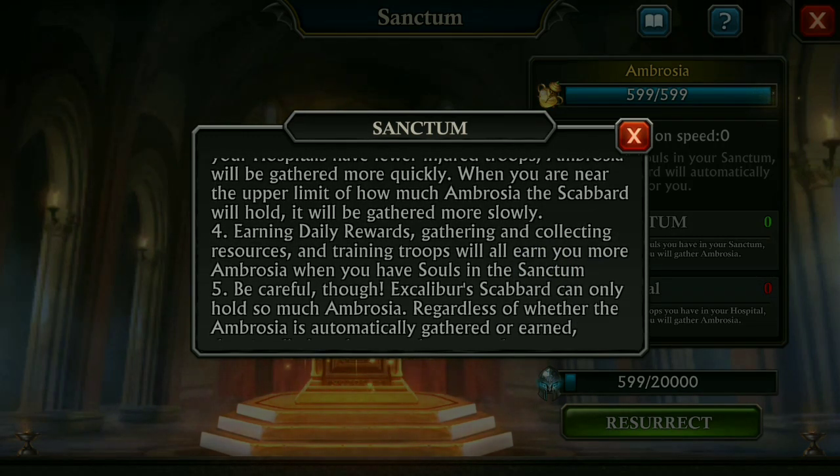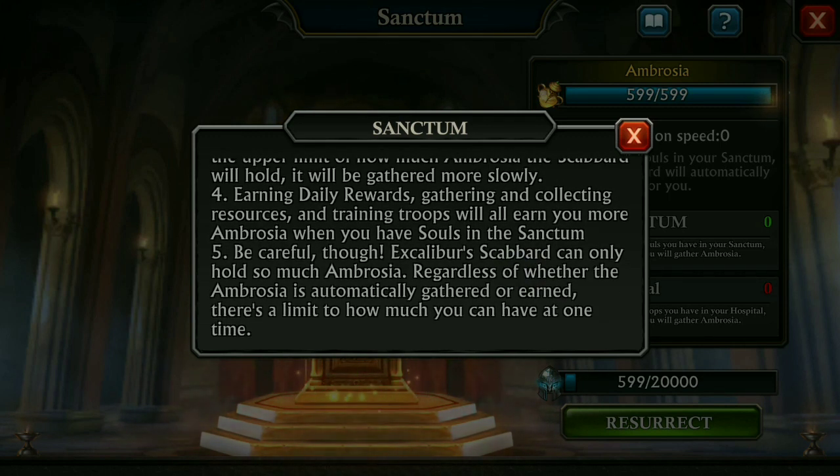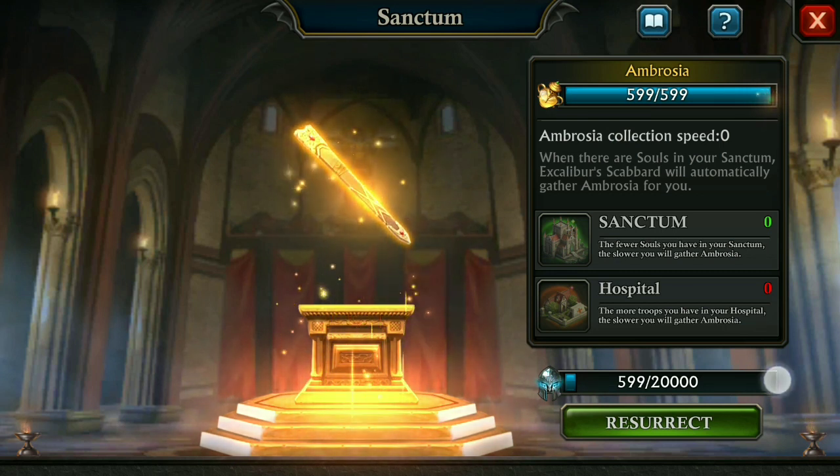When you are near the upper limit of how much ambrosia the scabbard can hold, it will be gathered more slowly. Number four: earning daily rewards, gathering and collecting resources, and training troops will all earn you more ambrosia when you have souls in the Sanctum. Be careful though — Excalibur's scabbard can only hold so much ambrosia. There is a limit to how much you can have at one time.